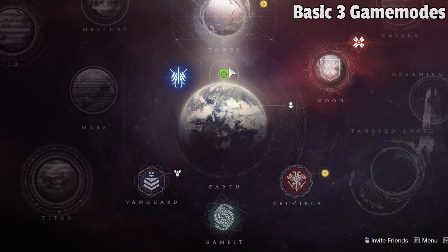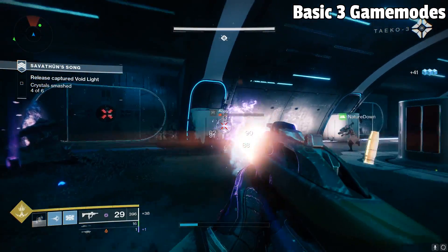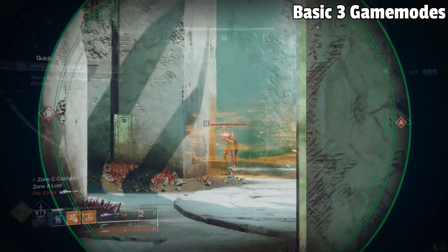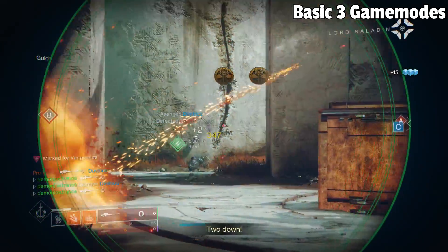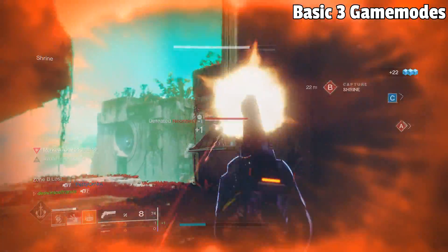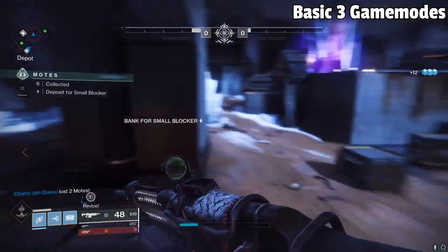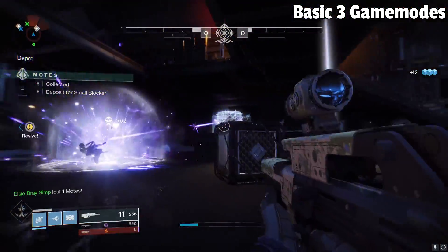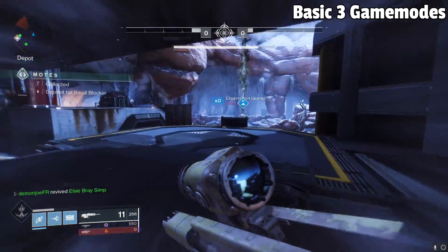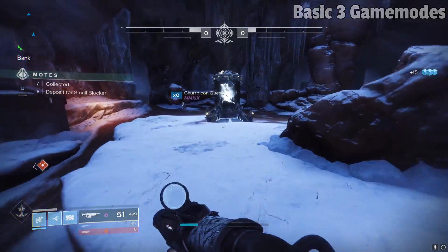Below Earth, we have three basic modes that Destiny has to offer. We have the Vanguard Strikes — essentially three-man missions which feature bosses at the end with a loot chest once defeated, and an excellent source of leveling as a newer player. We also have the Crucible, which is Destiny's PvP mode and features a multitude of game modes, even private matches to practice with friends — I highly suggest staying away from here, at least for the time being, until you can get some better gear. Lastly, we have Gambit, which is player versus environment versus player, where you battle against another team for who can kill their boss first, while also trying to sabotage the other team in the process. You may want to stay away from this mode until you're a bit more invested in Destiny as a whole.